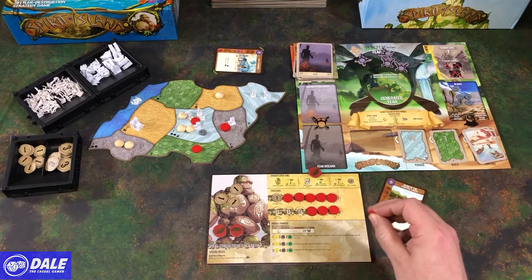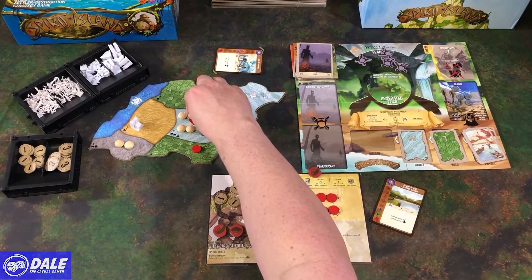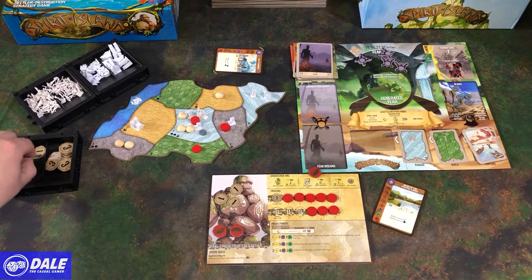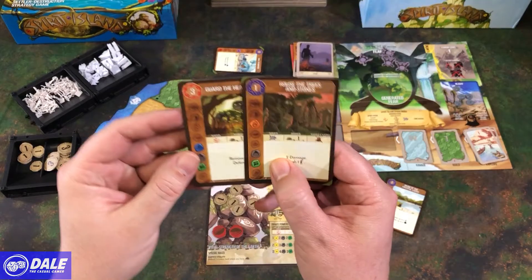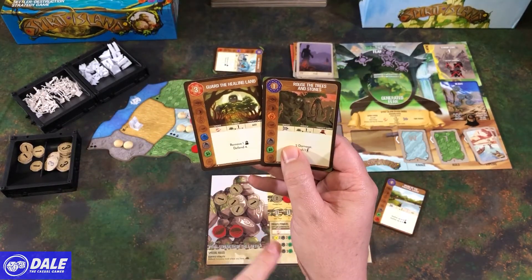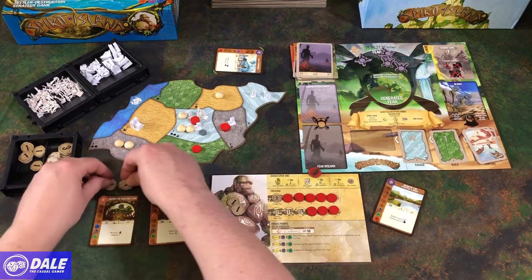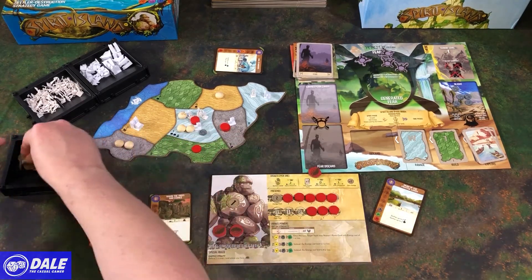I'm going to use this. It has to go into a place where we have presence. I'm going to sneak that in there. So now we can play up to two cards. We'll gain two energy. I am going to play these, costing three and one. This one is fast, it's going to cost three. So paid for cards.